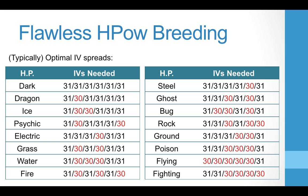Here's one list — typically the optimal IV spreads for any given hidden power. I do have a larger list at the end of the video covering more combinations for each type. So if you're looking for Ice and want to know other possible combinations, that's at the end. If you need a specific hidden power, these are the IVs you'll probably want to shoot for, as this is typically the best lineup. There are other options, but these are a great starting point.